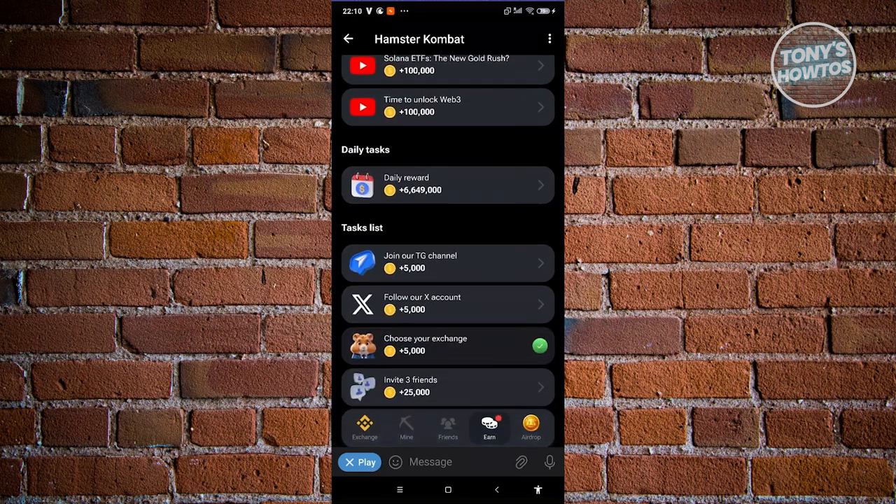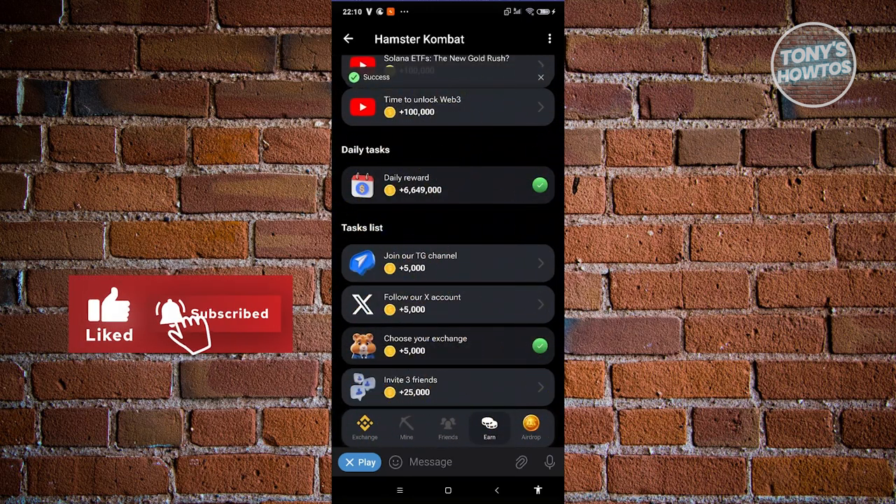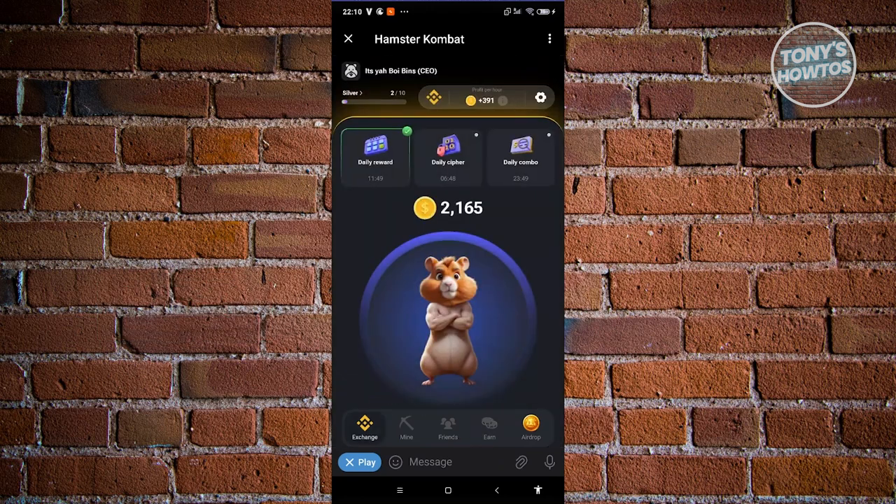There are other tasks available too, like joining their channel, following their X account, and choosing your exchange. They also have daily words, where you can claim free coins on a daily basis — make sure to check this every day. I'm about to receive around 500 coins just from checking in.